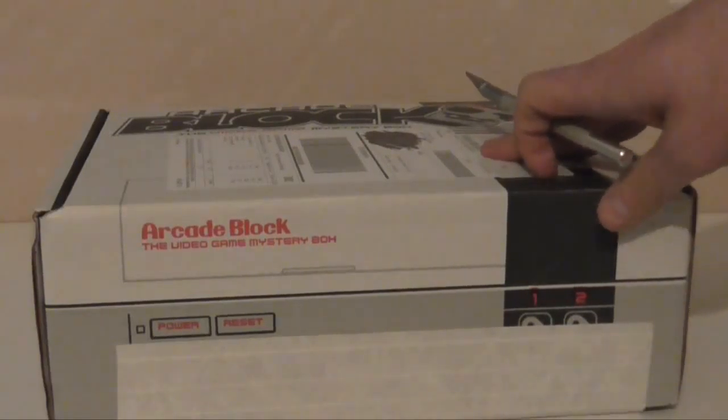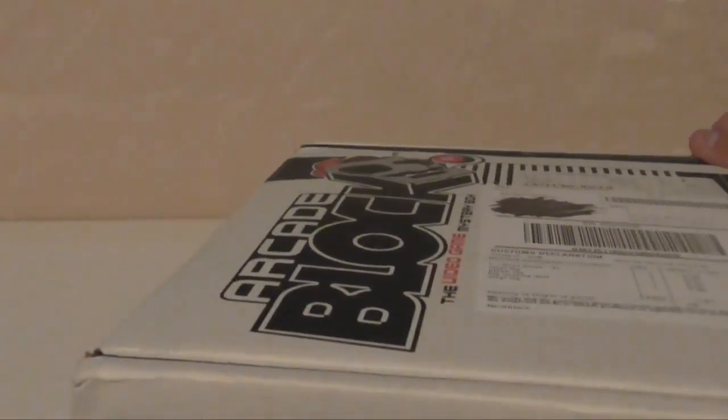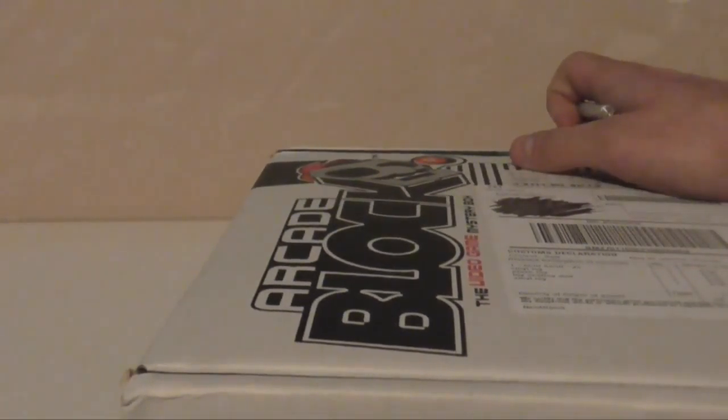Unboxing of Arcade Block - it's a decently weighed one today. From the stuff on the top, there's a t-shirt, two vinyl toys, a nesting doll, and a plush. Really curious what the nesting doll is, so let's open this up and see what we're getting this month.